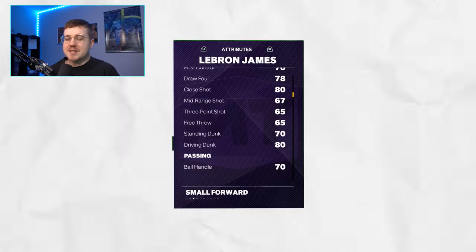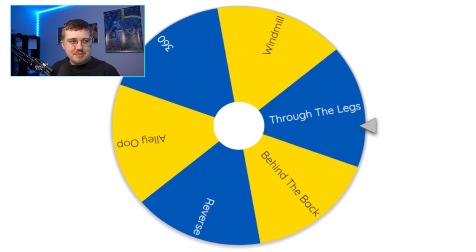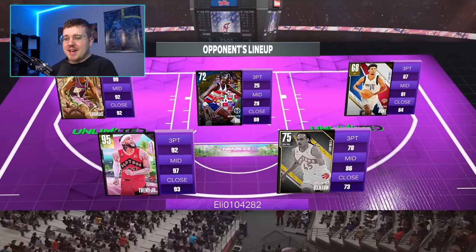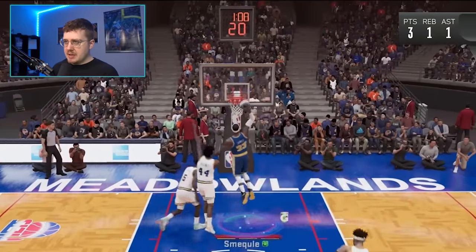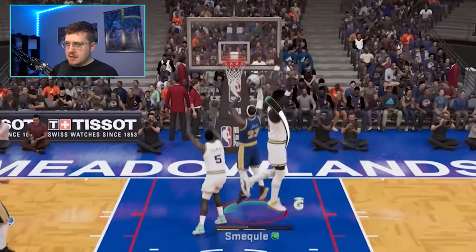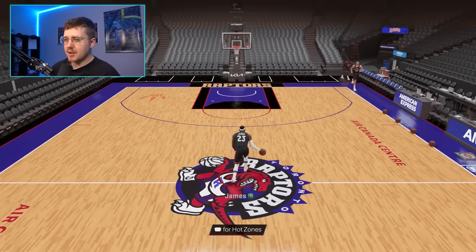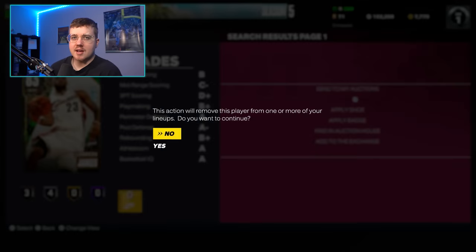We have unlocked 83 overall LeBron, who has an 80 driving dunk. I find it funny that there's a LeBron in the game that's this bad. The dunk challenge is a windmill. LeBron can definitely do a windmill — this should be the easiest challenge so far. Here we go, LeBron. On the fast break — no! I don't even know if this LeBron can do a windmill. He does a windmill first thing when I get into practice. That sucks because we failed the challenge, but at least I get to get rid of this card.